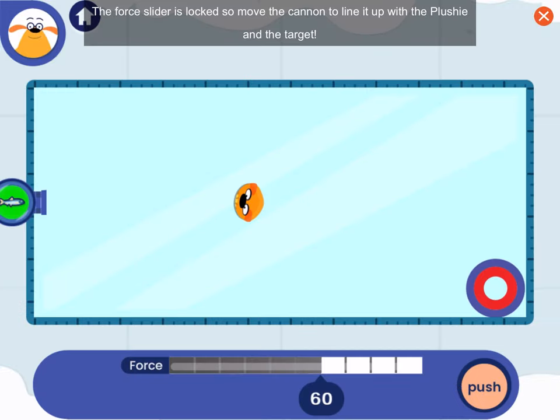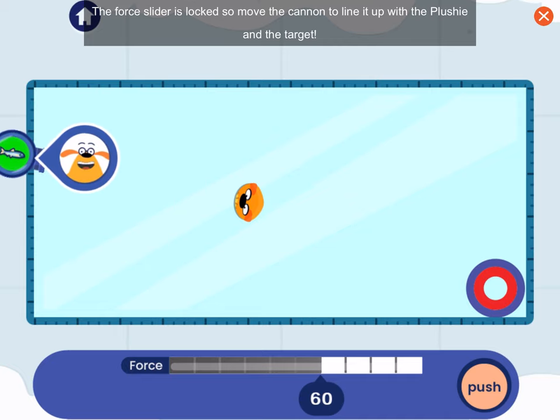The force slider is locked, so move the cannon to line it up with the plushie and the target!